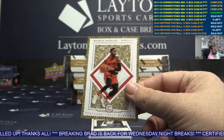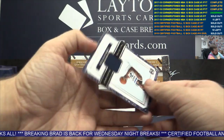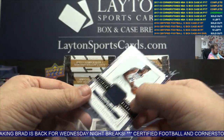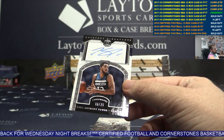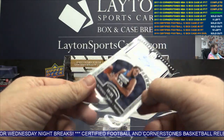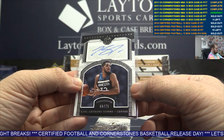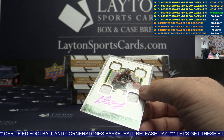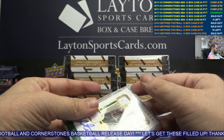165 Hassan Whiteside, to 25 Marcin Gortat, Justin Patton jersey for the T-Wolves — not bad, Timberwolves. Timberwolves again — auto Karl-Anthony Towns at 25. There you go, T-Wolves. Celtics quad relic auto Antoine Walker to 129. There you go, Boston.